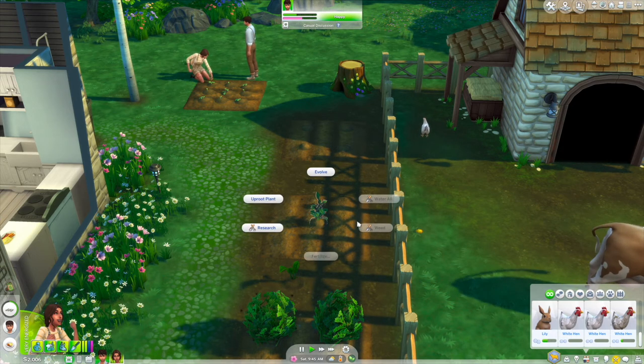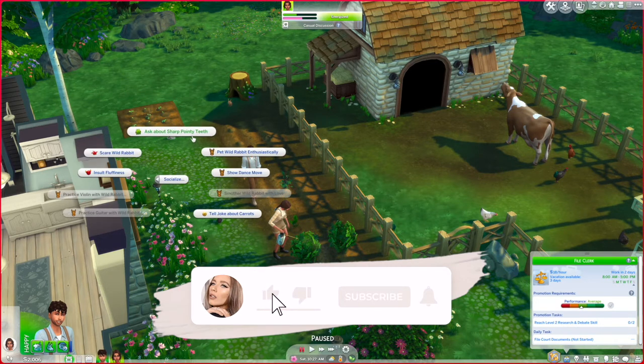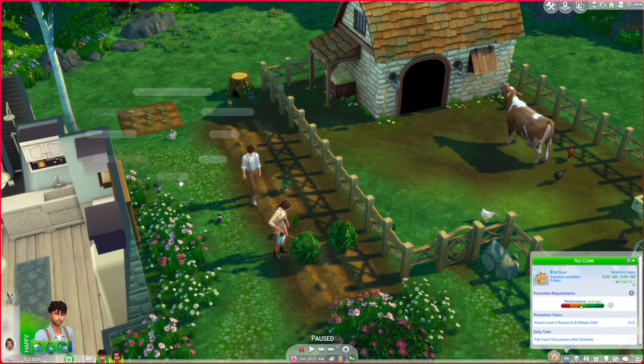Oh my goodness, we've got some more bunnies — oh look at that cute one! I really wish we had bunny rabbit hutches. I know you can tame wild rabbits, but it's not the same as having one as a pet — like the hamster cages, which I think came with Pets. I just wish we had horses too — that is one thing I absolutely loved about The Sims 3, riding horses around the streets, taking them to dressage courses, training them to jump. It was just so good.